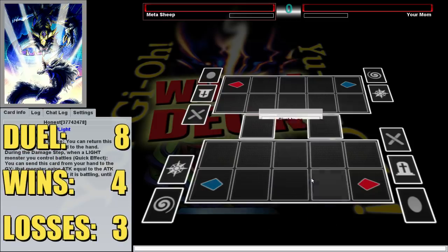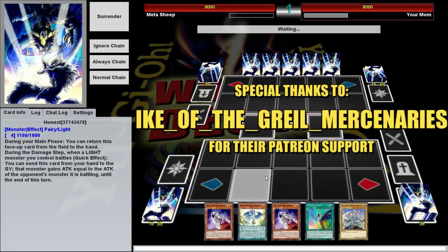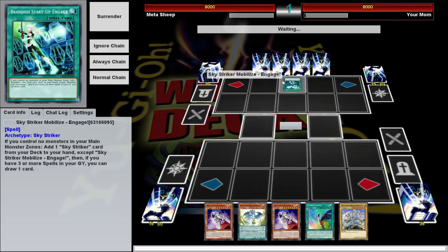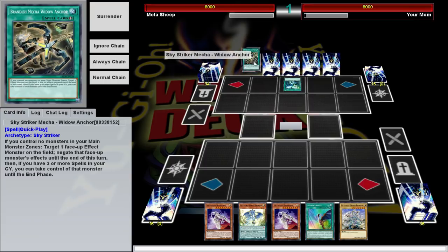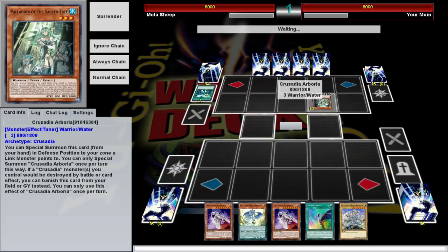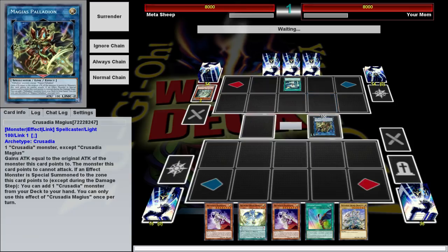Eighth duel brought to you by Patreon sponsor Ike of the Grail Mercenaries, who I've heard is from that Fire Emblem series. We're going up against your mom — I'm sure she's a lovely lady, I had no idea she played Yu-Gi-Oh! Apparently Sky Strikers are what got her into this. Oh, this is Crusadia's. Oh, your mom is a terrible woman. She smells of flapjacks — not the good kind, like the Waffle House flapjacks that smell faintly of shame. I'm going to get Mech Knight Crusadia Astrum'd, and bad things are going to happen to me.